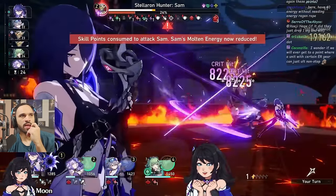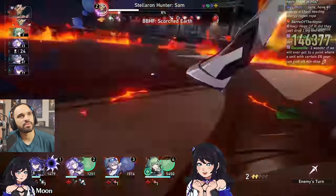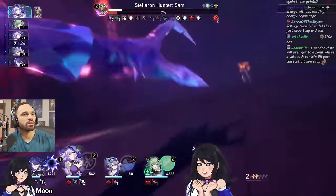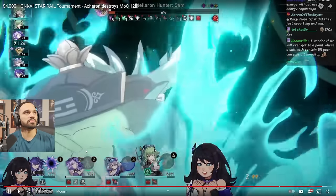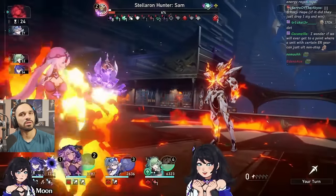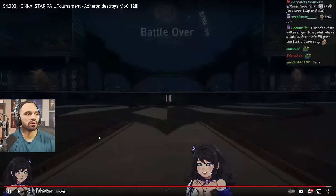Silver Wolf's ult count is absolutely wild — she's gone off multiple times. At E1 her energy regeneration is a night-and-day difference from E0. We're at eight Arcana stacks on Acheron with a Black Swan turn coming, which should be enough to get the ult and finish this cycle. The final Acheron ultimate deals over 314k, and finishing it off in style brings it home for an incredibly fast clear. What an incredible showcase.